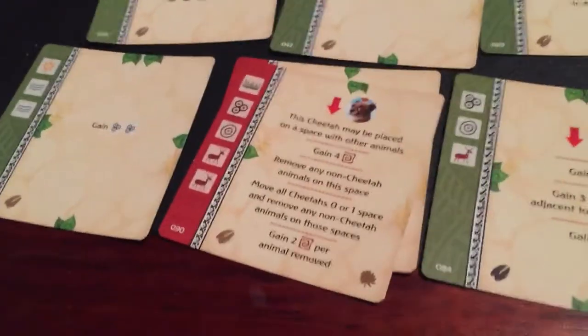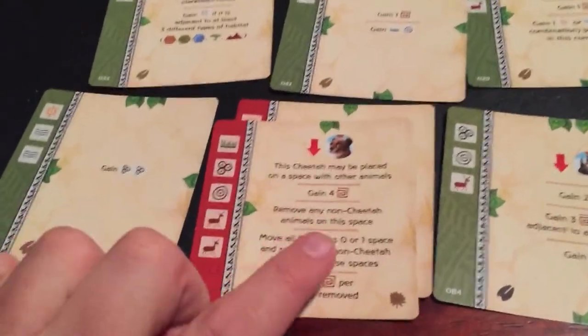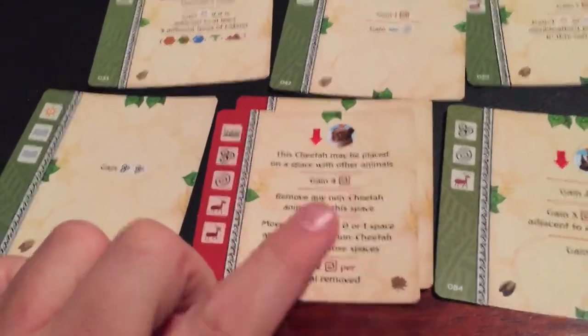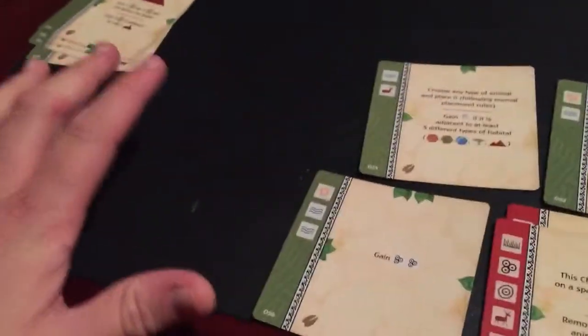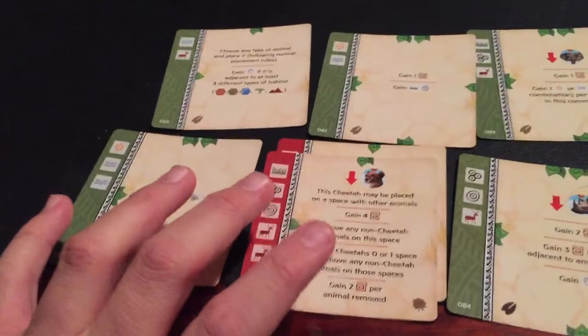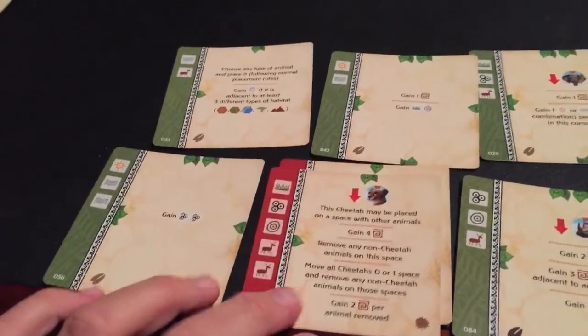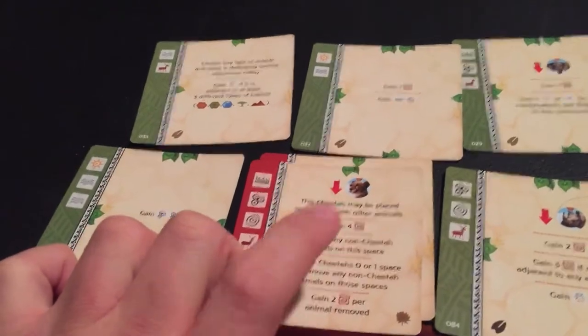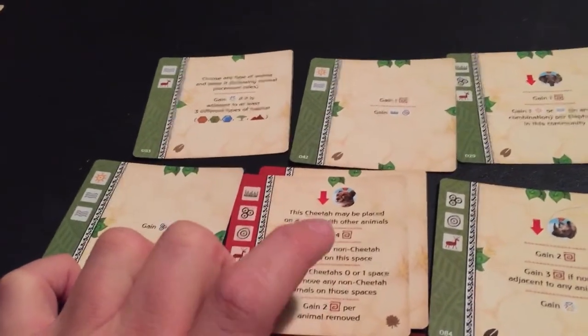This is definitely a powerhouse card. But like with the shark and other very powerful cards, there are still other cards in the footprint you'll probably need to play to keep going and win the game. The cheetah might put you in the lead, but it probably won't single-handedly win the game.